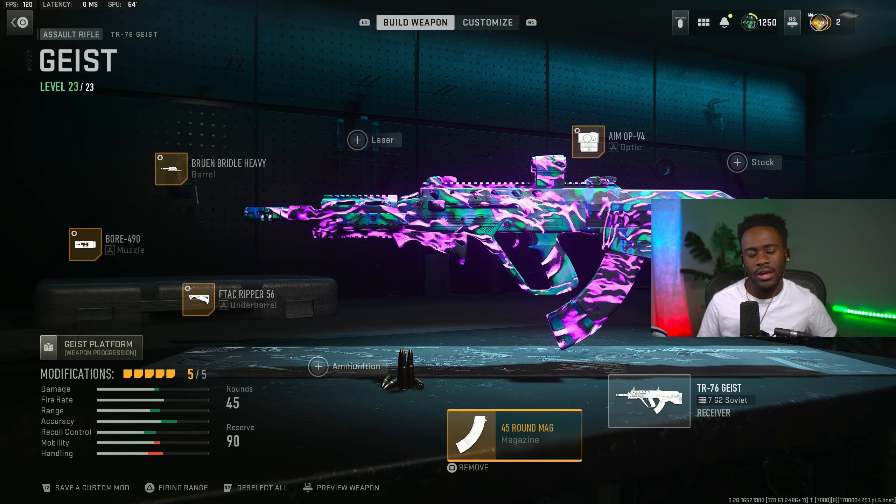Third attachment is for the muzzle — we are rocking the Harbinger D20, which is going to give you the most recoil smoothness possible along with damage at range and bullet velocity. For the tune, go ahead and max out recoil smoothness and also max out bullet velocity. Moving on to the fourth attachment for the underbarrel, we are rocking the F-TAC Ripper 56. Max up the recoil stabilization and also max out the aiming idle stability. And the last attachment — the magazine — we are going to rock the 60-round mag.